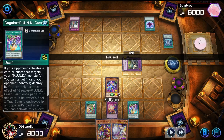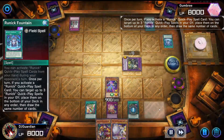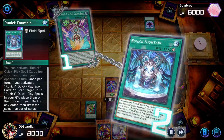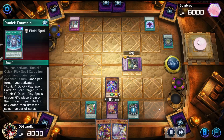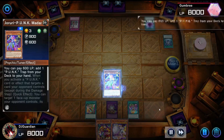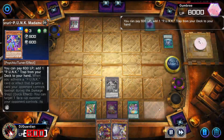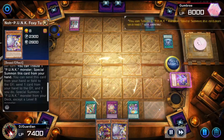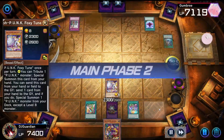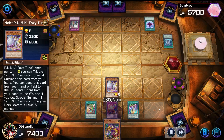I also did not read that, I'm guessing, because I still activated my monster's effect in the future. Anyway, I activate my spell's effect, he activates his field spell's effect, and I allowed him to put it back in his deck and draw. Then I destroyed his monster, he puts it back in his deck — but luckily I was able to summon a better monster and just attack him for 2300.